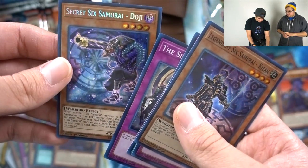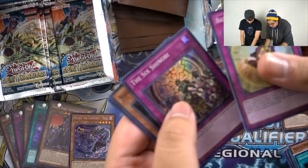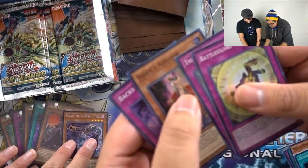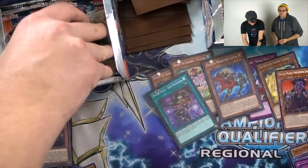Secret Six Samurai Doji, Izai, Howling, Shinobi. She is an Advisor, Back to the Wall, and a Last Stand. I'll keep this one out of the sleeve — only the good cards matter.